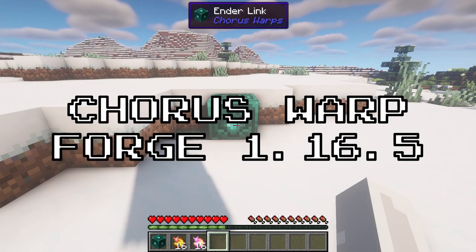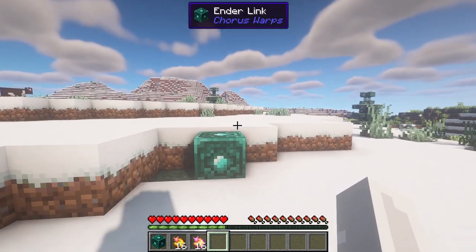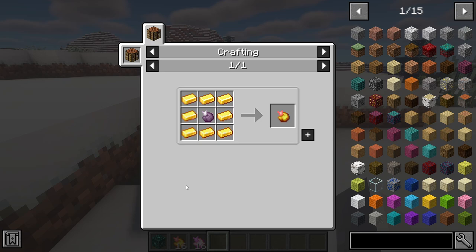The first mod on the list is Chorus Warps. This mod aims to implement a way for teleportation in a balanced and vanilla-friendly manner, and honestly I think they nailed it. To use the features in this mod, you'll need an enderlink block and a golden chorus fruit, which can be crafted like so.